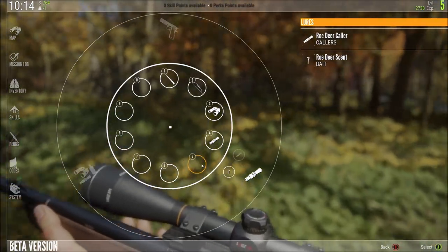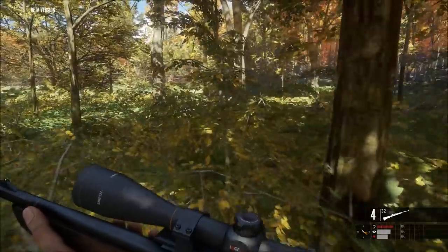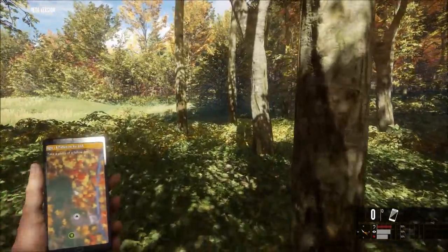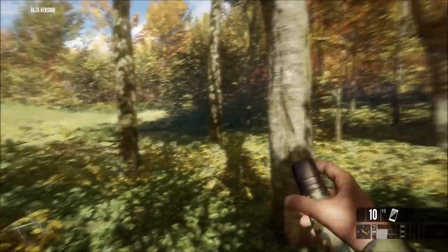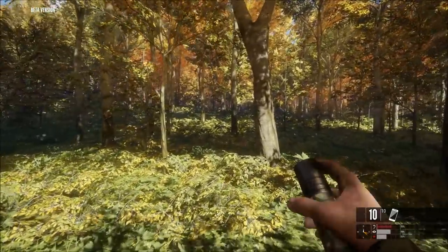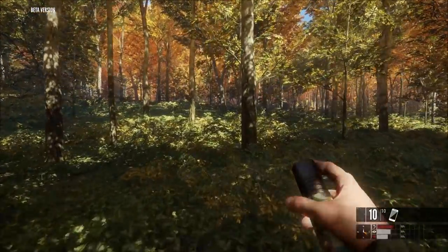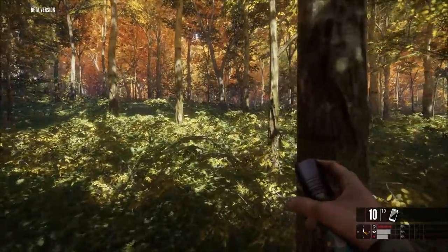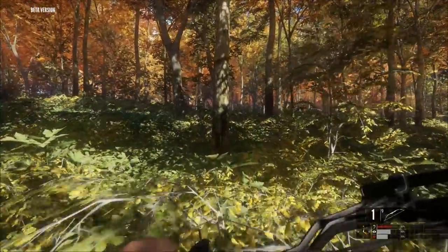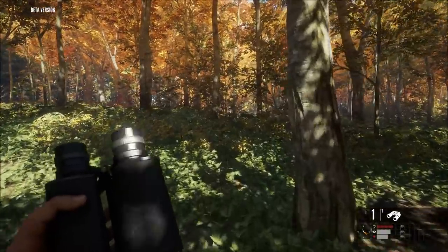I want to equip my roe deer scent in number five. So I equipped it. Number five — up comes the hunter mate. Now we have roe deer scent, there is the wrong icon in the lower right showing a hunter mate. But anyway, this is the roe deer scent — I'm not going to push the button now, I don't want to waste it; it cost me money. Just clicking through the numbers here — number three is still the binos.